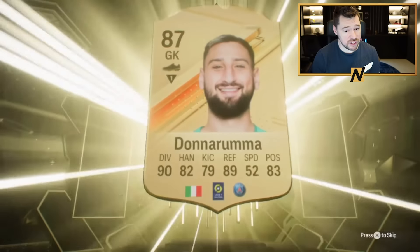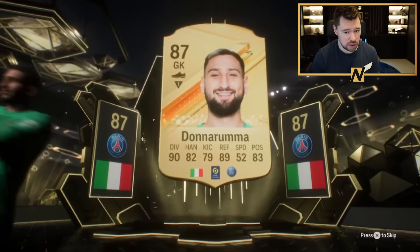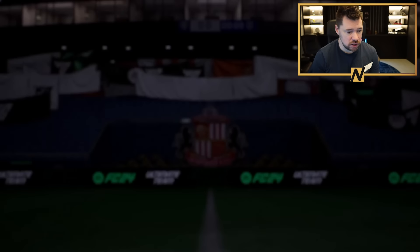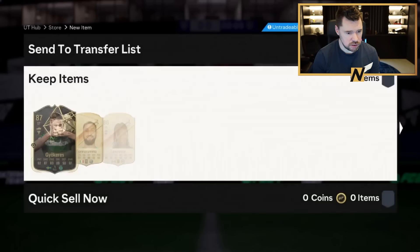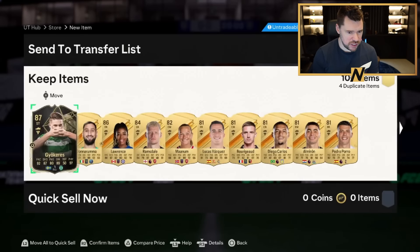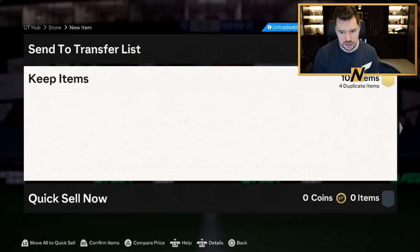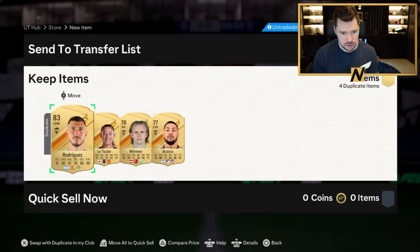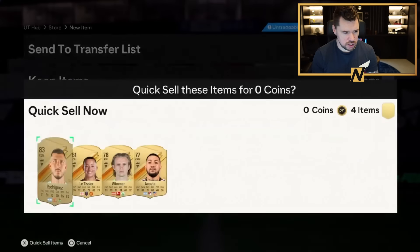I've got 28 82-by-20s as well. Start with a 100 player pack - odds on a special card. It's an inform - the inform goalkeeper. Oh no, never mind - it's Donnarumma with an inform. That's actually alright. Because the inform is going to be a walkout as well. And they're all walkouts, actually, aren't they?